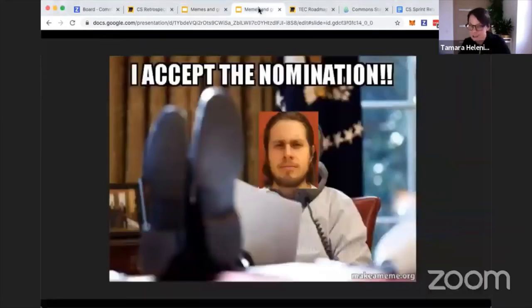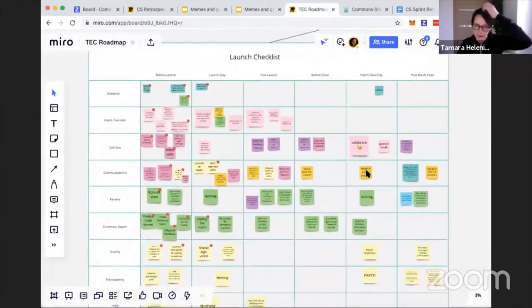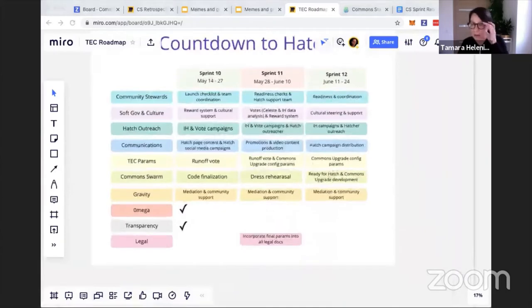Chewy is also a new steward. He is going to be leading the comms group and providing strategic direction for comms. On TEC timing, all of these stewards and working groups have gotten together and planned out everything that's critical for Hatch. We are now using this sprint roadmap to track the actual timeline of the Hatch. There have been two extensions: one to allow time for the impact hour data analysis to be studied, reviewed, and voted on for interventions, and another week added for the runoff votes for the parameters to ensure a really nice turnout.